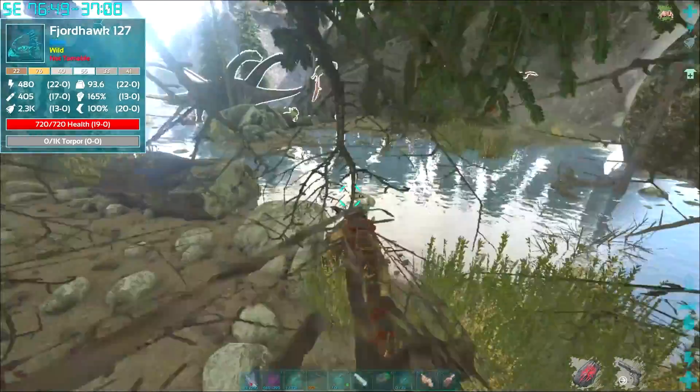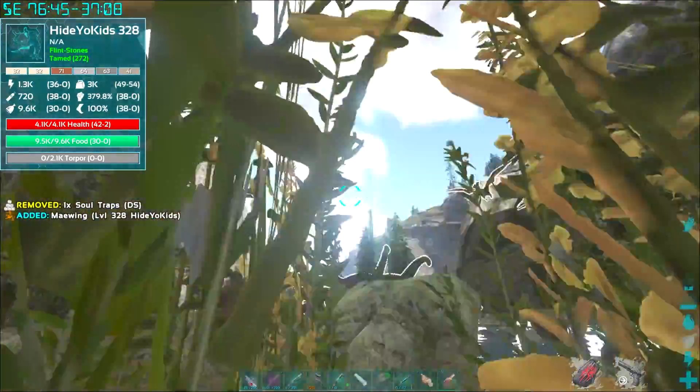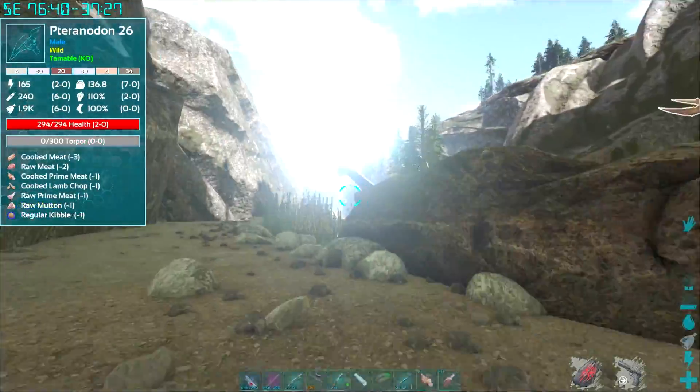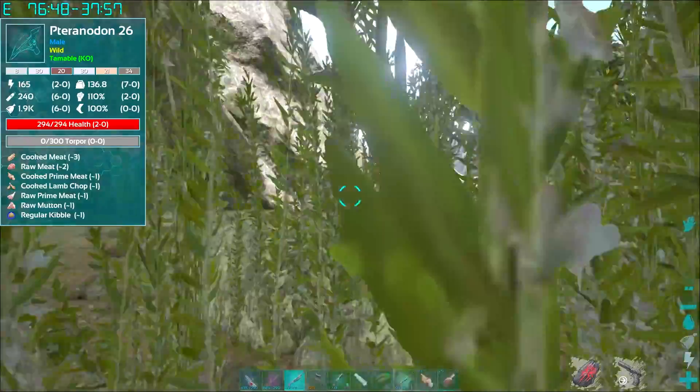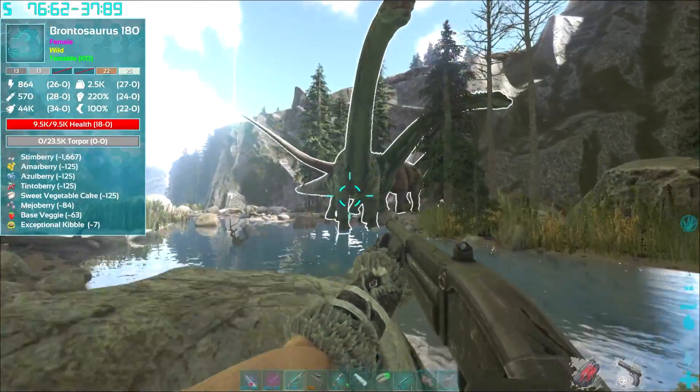So if you're just out here doing a meat run or a hide run, they're just going to eat whatever you kill, which is how you actually tame them. Just stand near them like this, just walk slowly, and what you basically have to do now is kill things. I'm going to kill all of these little brontos over here.